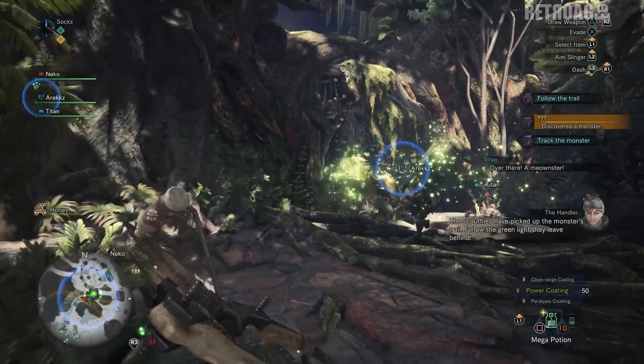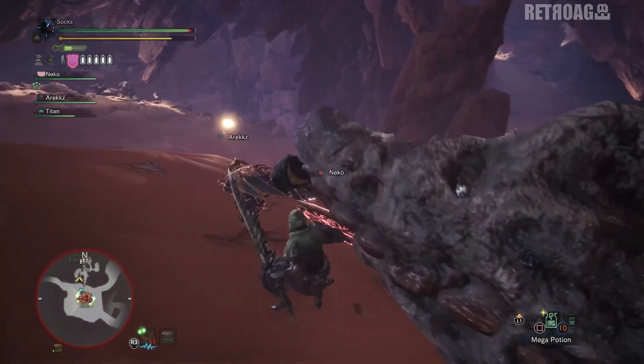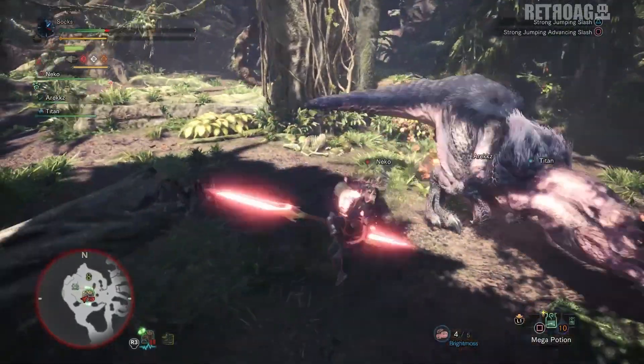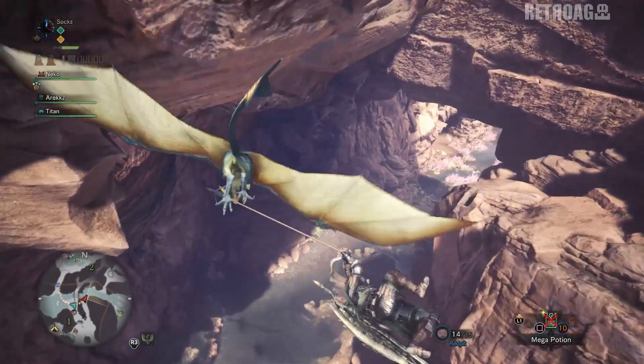During the beta, you'll have a chance to go head-to-head with the gluttonous Great Jagras, the hard-headed Baroth, and the fearsome Anjanath, whilst exploring the Ancient Forest and the Wildspire Waste.